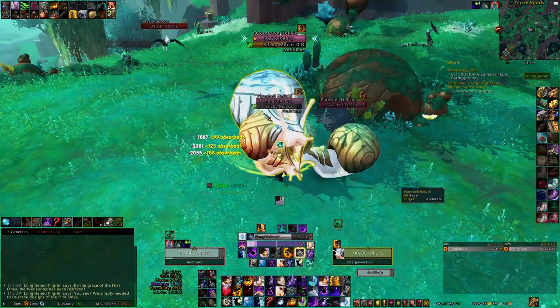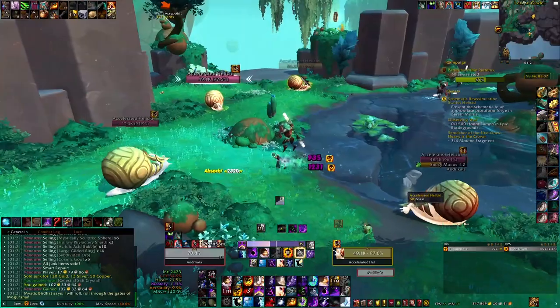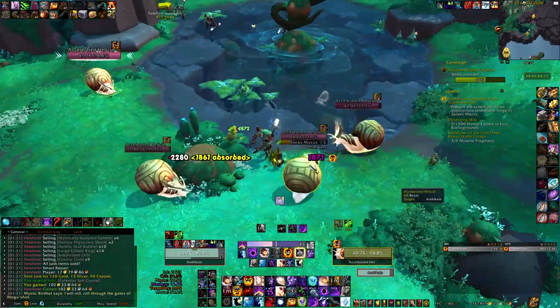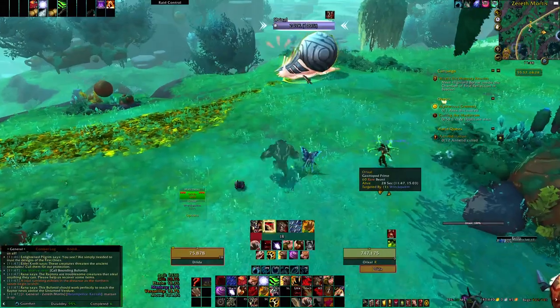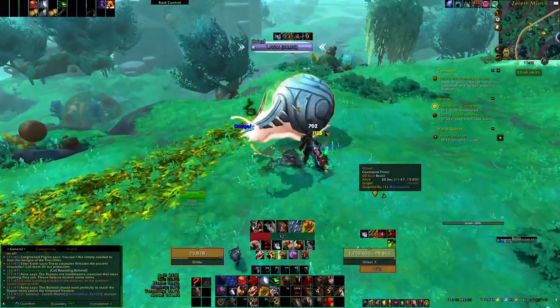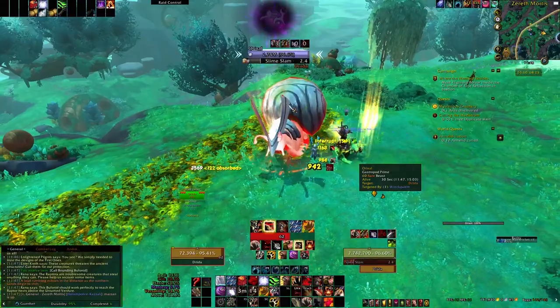This particular lattice drops from all of the snail mobs in Xerath Mortis. The easier way to do it is by jumping between these two spots and clearing out all of the snails. There's just one elite mob and a few normal ones, so it's quite easy to kill them. There's also a rare mob, Orixal, that can be spawned instead of the overgrown Helicid elite, which has a higher chance to drop the lattice.